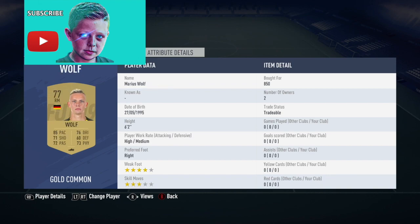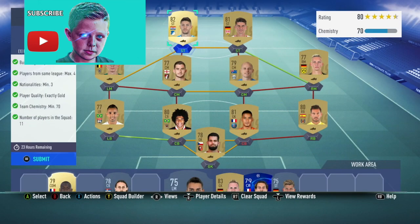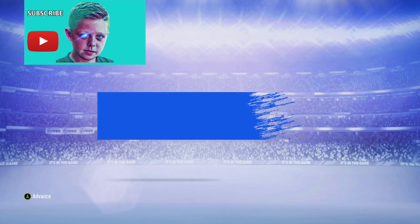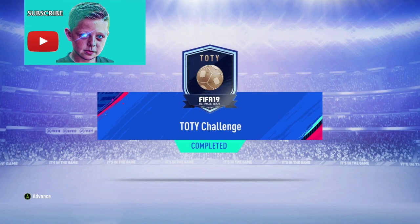Actually okay guys, so the next one — I think this is the second SBC, yeah it is the second SBC. So these are the players, but we don't need the players. This club's already stacked with good players — we've got icons, we've just got good players in the club, so we don't really need the players.